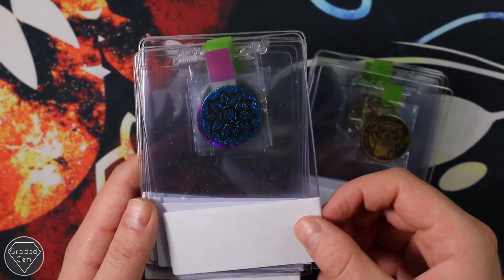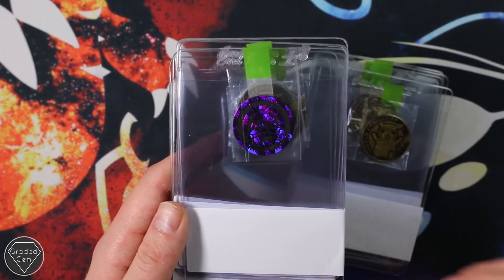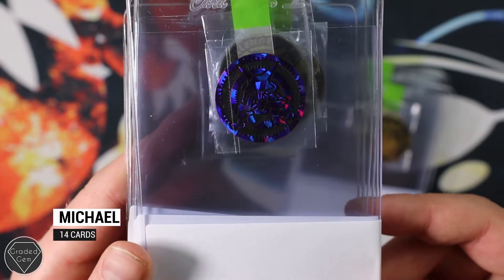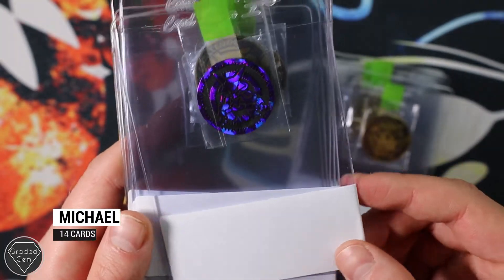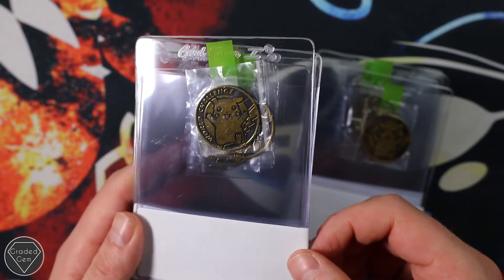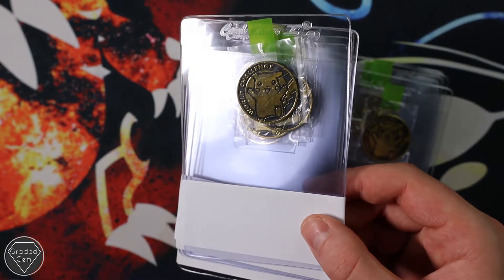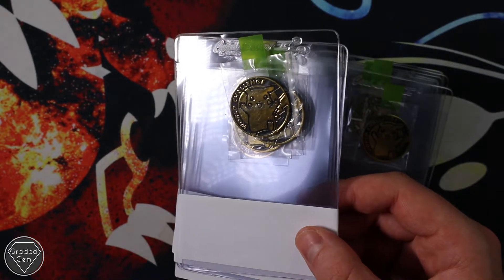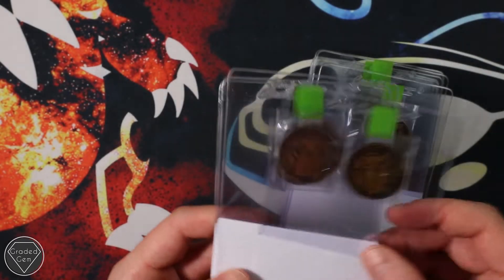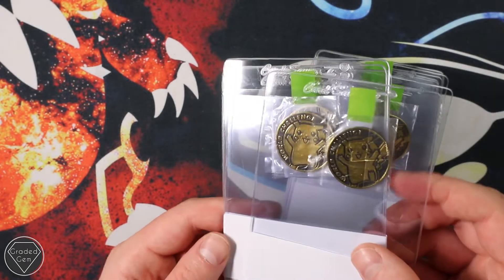We are going to start off with Michael, who has sent away some very old school coins. Just going to try and get them on camera. That's an Alakazam - it's not the easiest thing to read. Pikachu World Challenge - I can tell you right now, it's not the first time and not the last time we're going to see that card. Michael has sent absolutely tons of them.